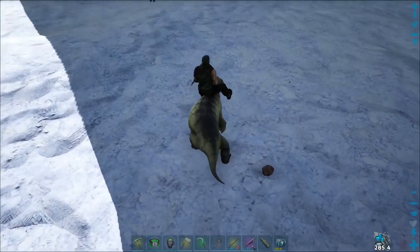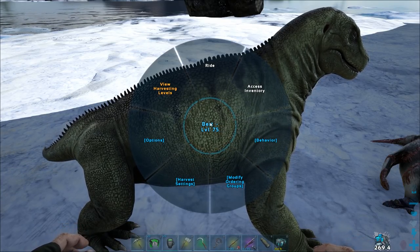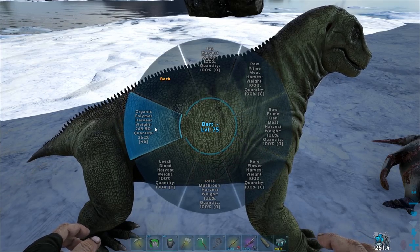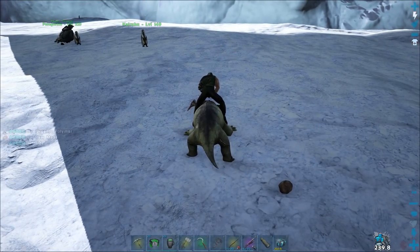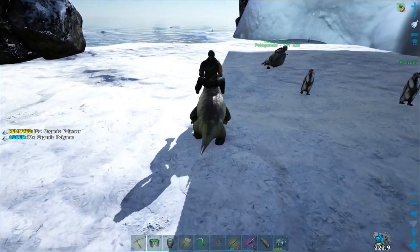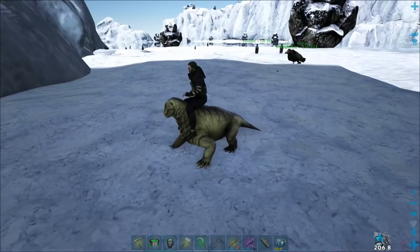Another way of harvesting these guys is on the back of a Moschops. On this Moschops right here, I have this guy completely dedicated to harvesting Kairuku — that's his entire job. I've leveled him up 100% with just harvesting organic polymer: 245% on the weight and 262 for the quality. The best way to do it is go up to it and right-click, and he'll get a whole bunch. But the amount he gets will generally pale in comparison to the Pelagornis.